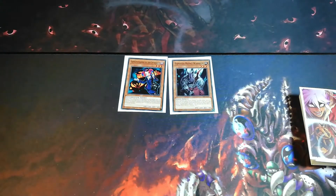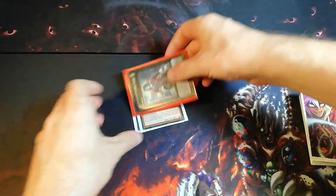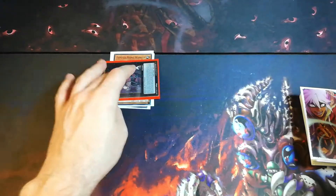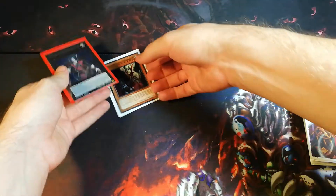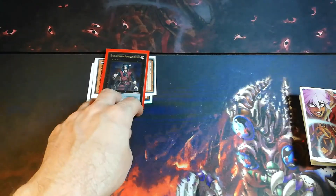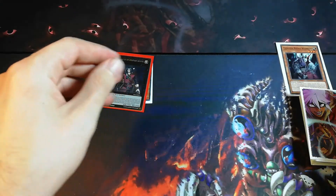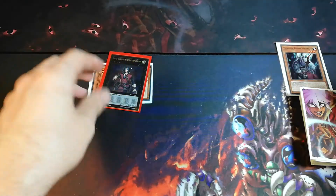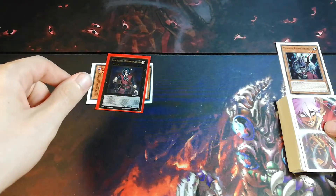We go into XYZ rank 3, and this is gonna be our Dante. So we go with Dante in attack mode and activate the effect of Dante. Detach one material — we're gonna detach the Fiendish Vino Warrior — then select a number from 1 to 3. We always select 3 because we want our cards in the grave, so we send 3 cards from the deck to the grave.